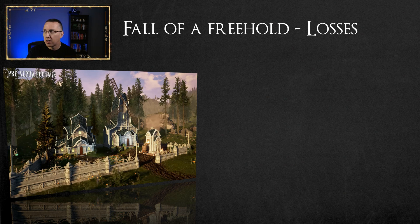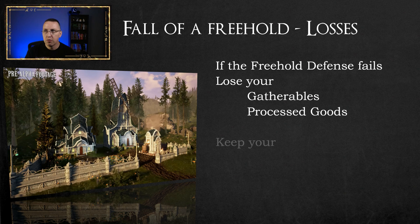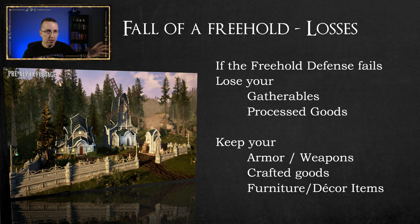What do you lose if your freehold falls? If the freehold defense fails, you're going to lose your gatherables and your processed goods. You will not lose any finished products — no armor, weapons, or crafted consumables. You will not lose any furniture or decor items. You also don't lose the freehold itself — it gets rolled up into a parcel placement scroll. You get a new deed and a new space, but when you place your freehold again, your blueprint layout and all your buildings are still laid out. You just have to invest the raw materials and processed goods to build it back up.